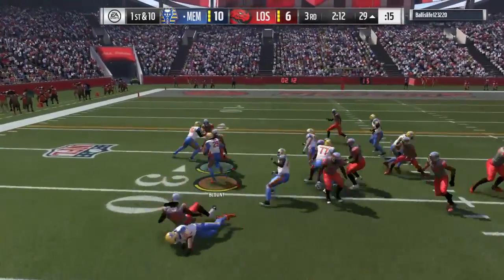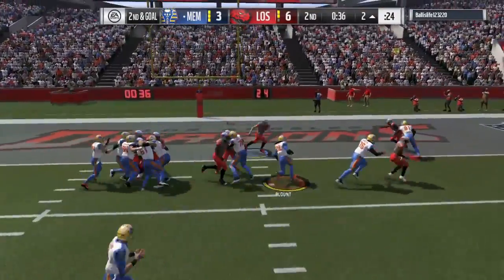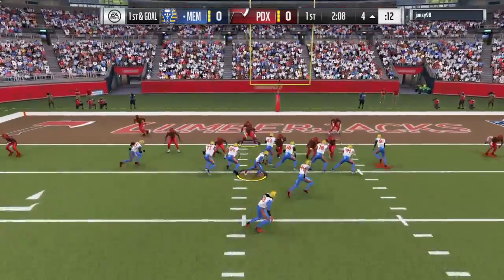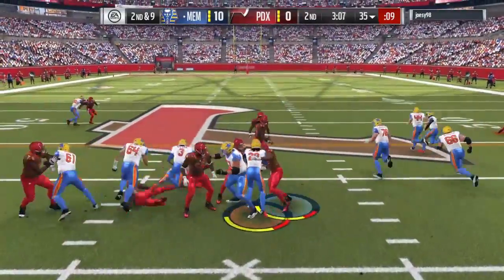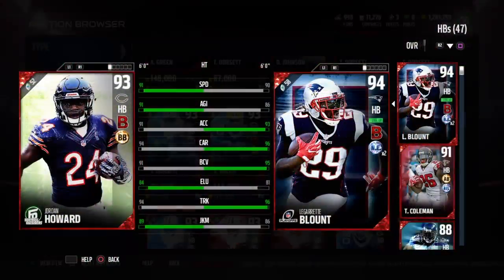Honestly, I don't even think Derrick Henry fell forward this much. He is definitely a player that's gonna get you the most out of every run. Right here he broke the first tackle then dragged two or three guys for a few extra yards — that is so valuable. The battle ready chemistry makes it even easier. This play right here sold me — look at that ridiculous effort to get the first down.